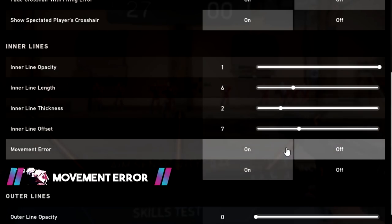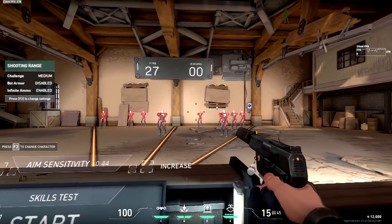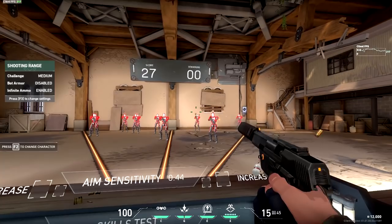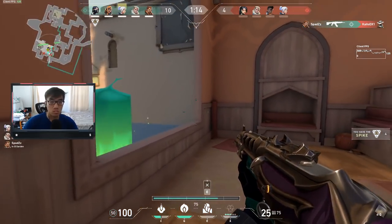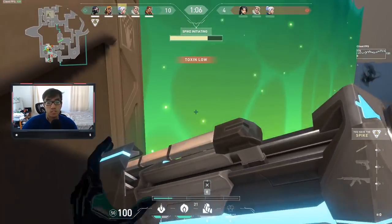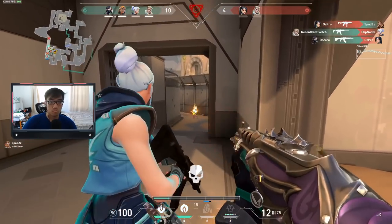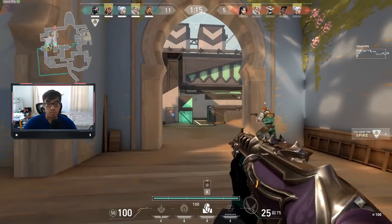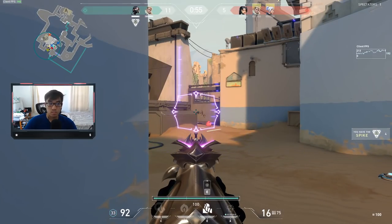You can also turn on movement error and firing error together. This is the best way to play for new players getting into Valorant. When you move, the crosshair will spread a lot, indicating you won't be accurate if you fire in that position. With movement error, you want to wait for the crosshair to return to normal before you shoot — that's how you know you'll have an accurate shot. With firing error on as well, you'll know when recoil gets too big and you need to stop firing and let it reset. With these two settings, you'll be able to tell when you'll be most accurate and control both movement and recoil better.